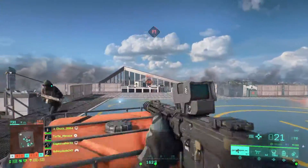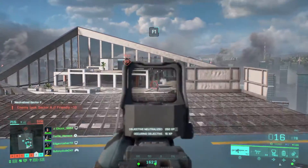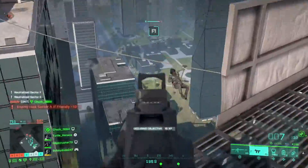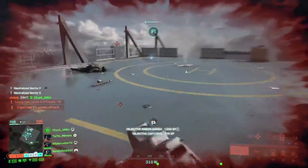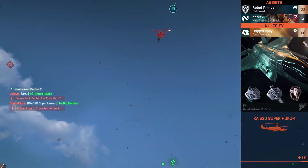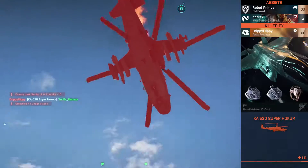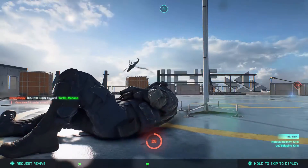We got F1 pretty easily, if I might add. That's a lie — oh my God, there's so many. There's a helicopter — why? It has 10 health, oh my God it's so weak. Come on guys, please.